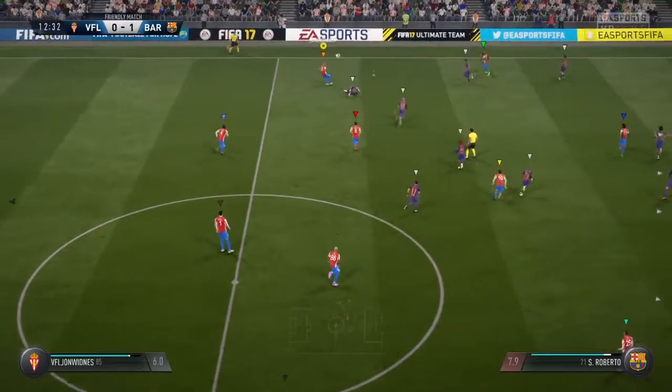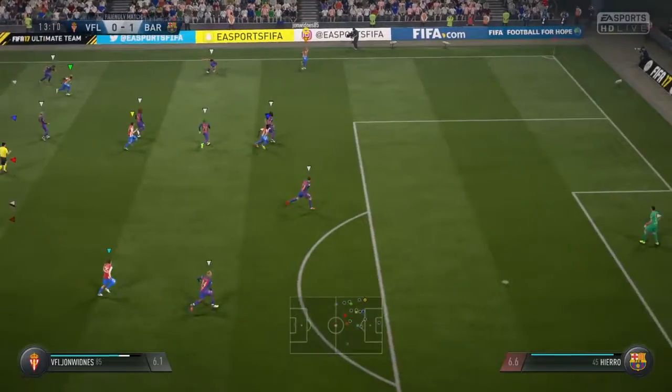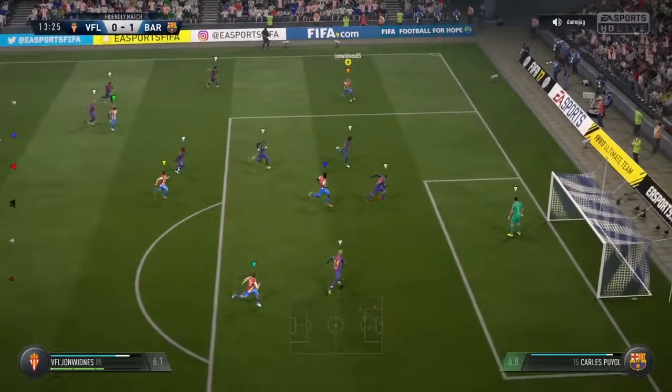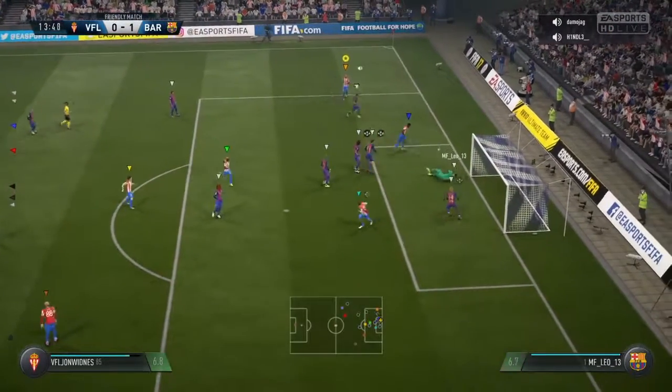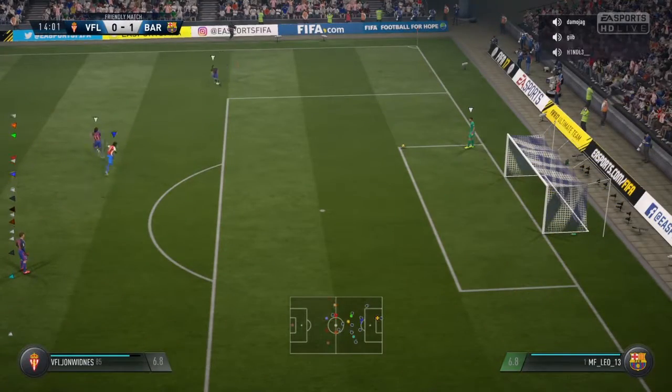Johns. It goes out wide again. Tries the through pass. And here's the cross — Drogba! He's kept it out. Goalkeeper has to go and get the ball for the goal kick.